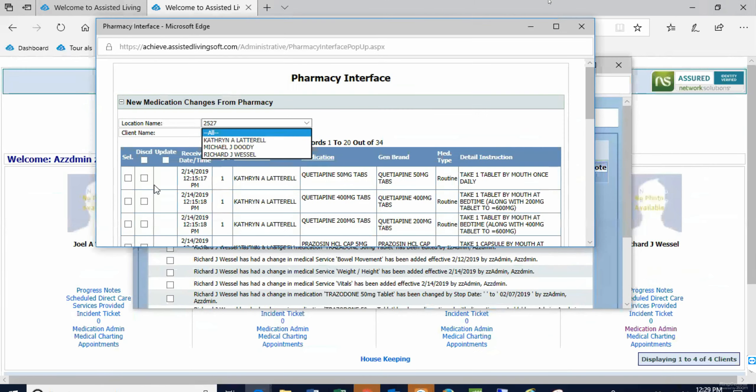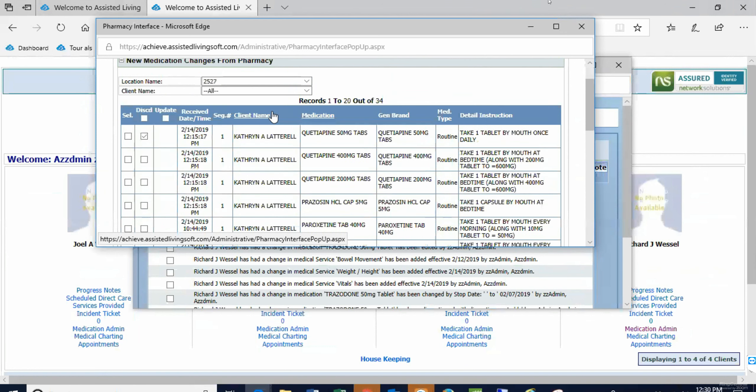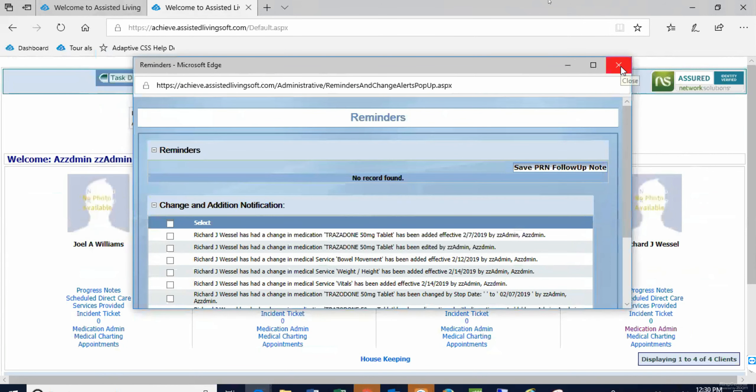If you wanted to discard a record — not put it in at all — you check discard and then click update or discard, and it drops off the list. Discarding means I don't want to import it from the pharmacy. Discontinuing means it's on somebody's medication list and I want to stop giving it. The discontinuation note — that little narrative — is so that six months from now you'll know why it was DC'd.